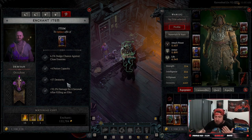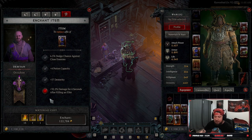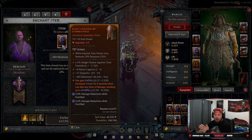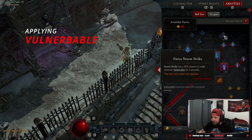Changing your affixes can be really powerful to get the exact ones your build needs. For example, getting something like Vulnerable Damage or damage to slow enemies is really good. I don't necessarily need Potion Capacity, and the 32 damage after killing an elite could be re-rolled. Let's re-roll it — Max Life is actually really good, so I'll take that. You only get to re-roll one affix, but it gives you a lot of chances to perfect your gear.